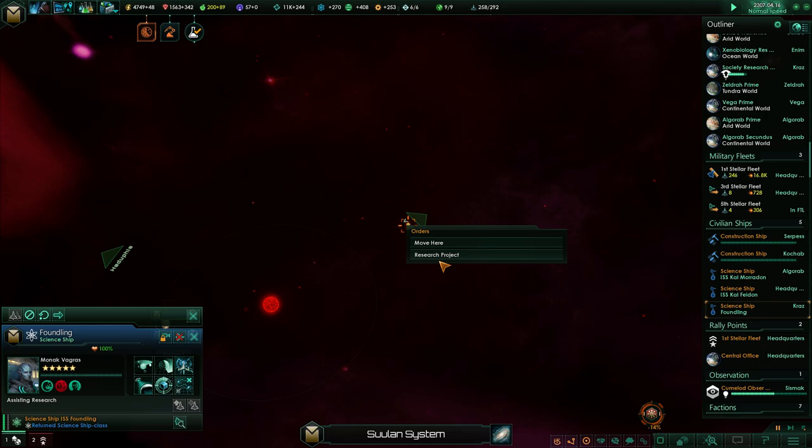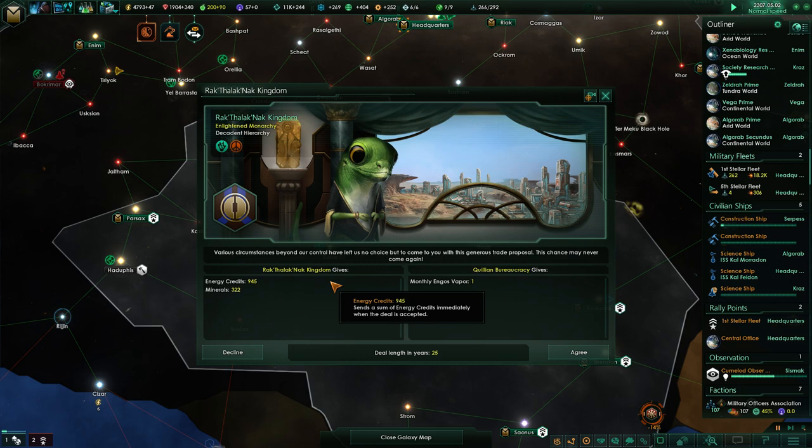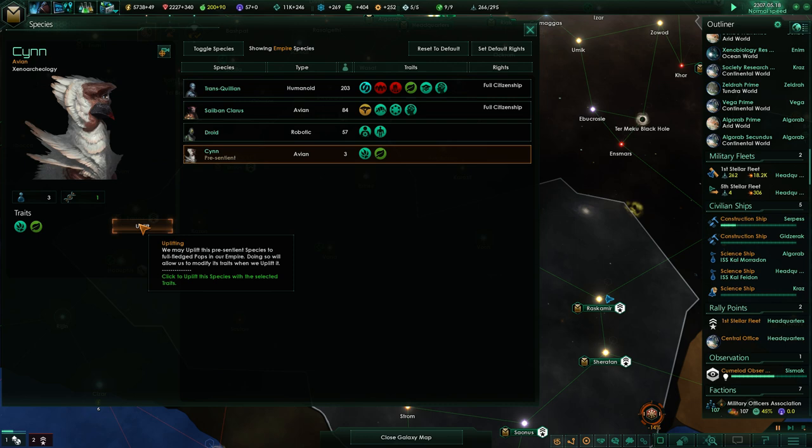We've just finished Uplift. We're going to take a look at that in just a moment. I think we're just going to go for something cheap that might end up leading to other stuff down the road. One of our planets has a pre-sentient species — the Sign. So there you go, so Uplift. I don't know if I've ever done this before, and I can actually start to go to work with these guys.